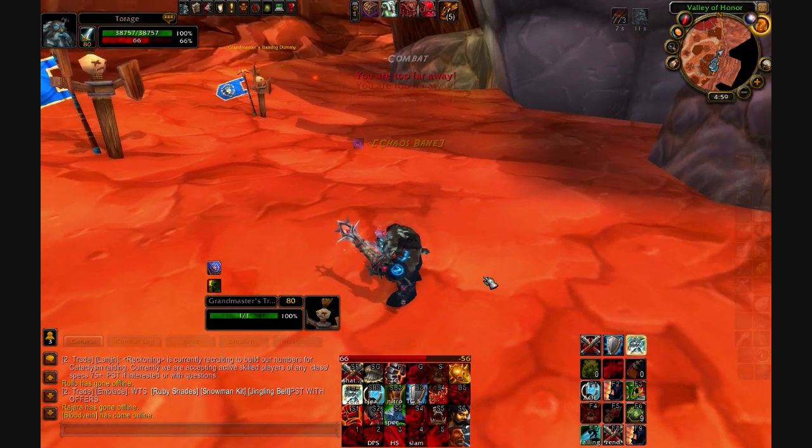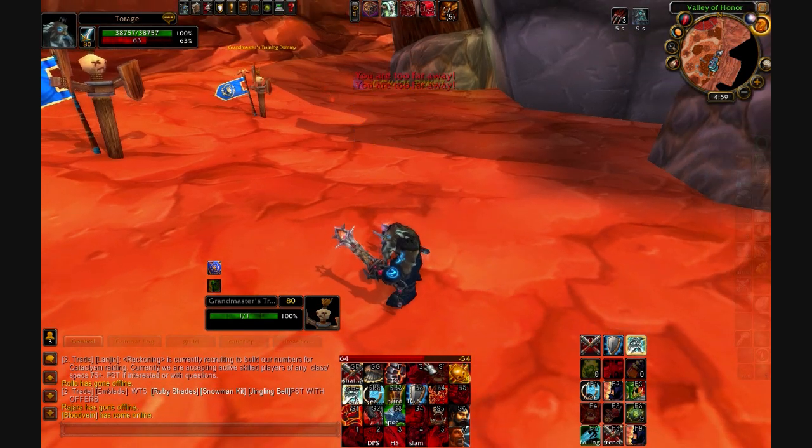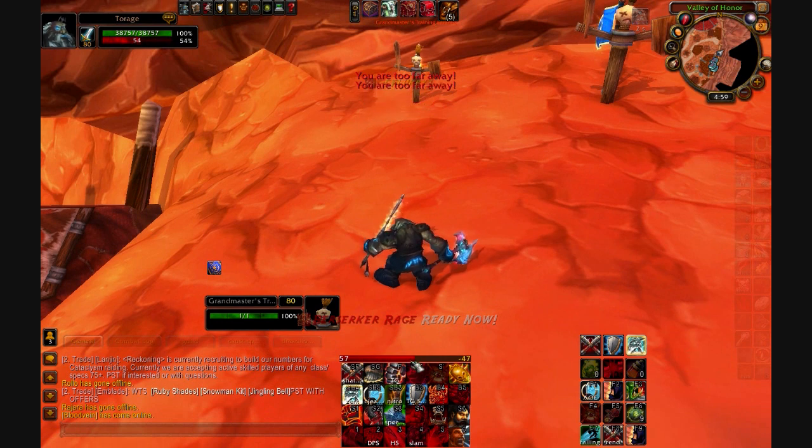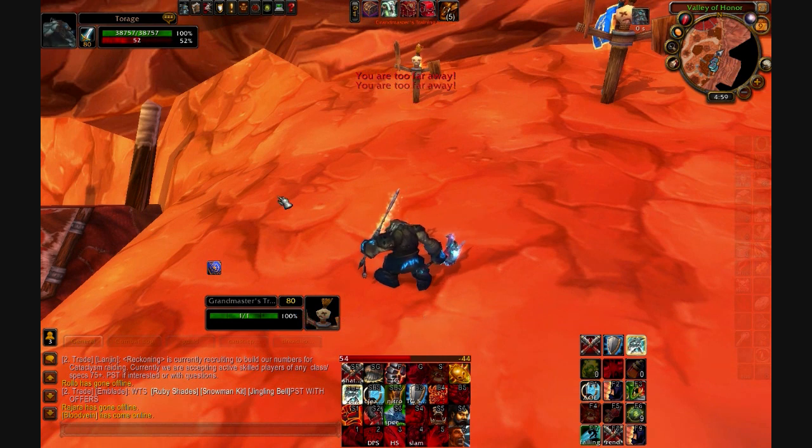The next add-on is Rage Bar. That's a simple one — it's just this element here. You can customize, move, and reshape this little rage bar. It's just for easier management so you can see your rage right down here instead of having to look way up, keeping everything more centered.